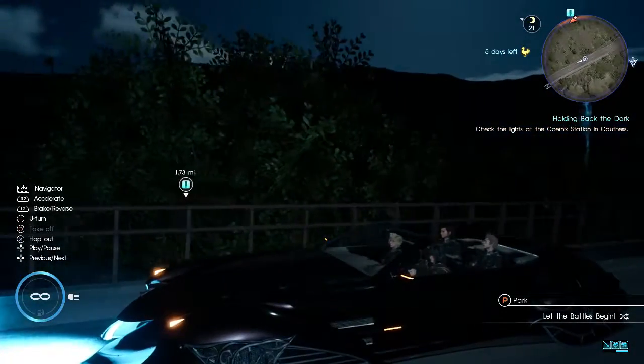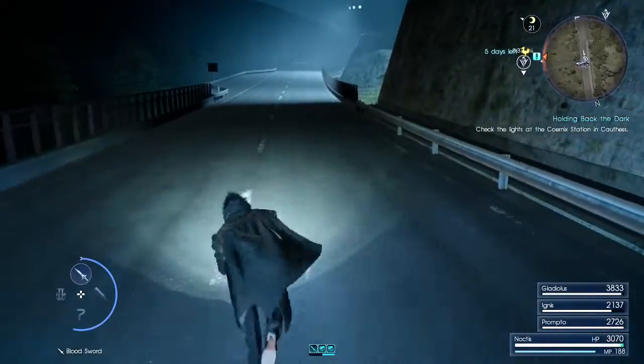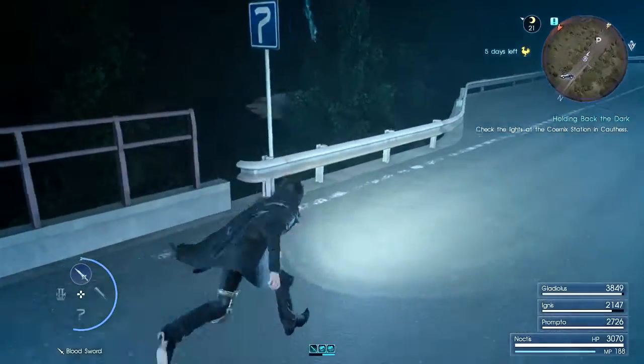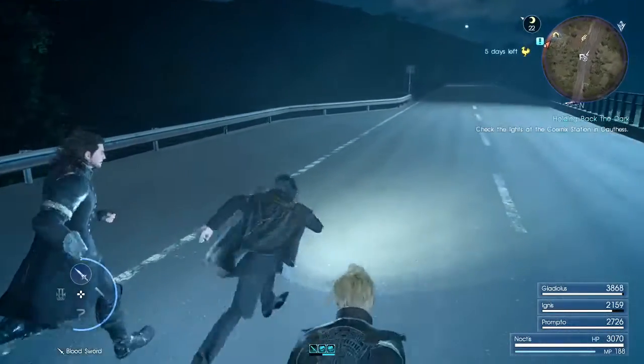Let's go check out this quest nearby while we're here, and then we'll go back and get in the car and turn around and go the way I was supposed to go in the first place. Can I jump off right here? No, I cannot. There's got to be a way down somewhere nearby — right over here. Oh yeah, I see it. There are some stairs.